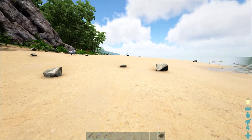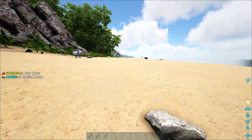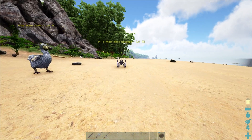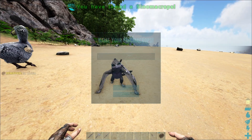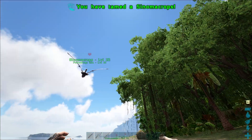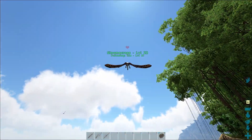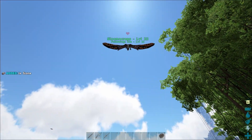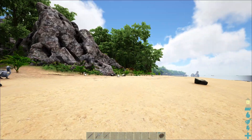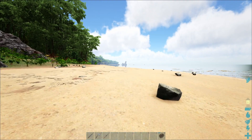If you have spotted the Sinomacrops, put the chitin on the zero slot of your hotbar and sneak close to it. If you run towards it, it's just going to get spooked and fly away. Once it happily jumps towards you, you can feed it chitin. A low level Sinomacrops will need only a few feedings, sometimes even just one, depending on your server settings.